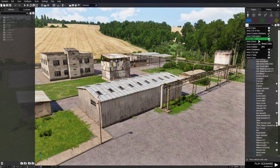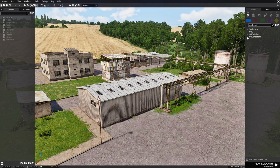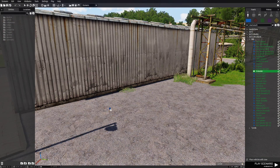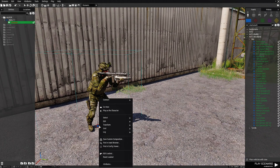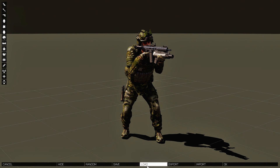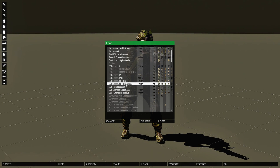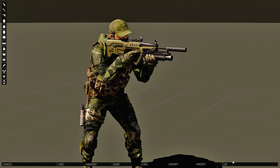We're gonna set this on the contact platform, collapse this, then go to NATO woodland and men. We're gonna go down to grenadier, place down a grenadier, right click and go down to edit loadout, and set up a loadout for this. This is going to be our loadout.